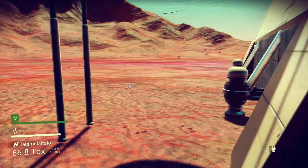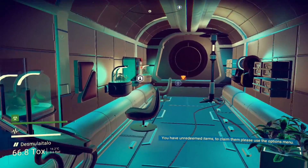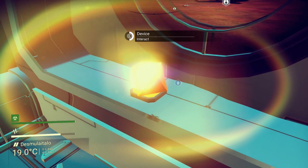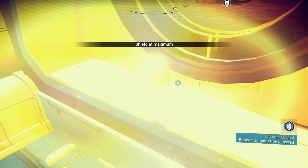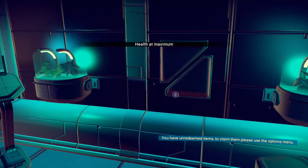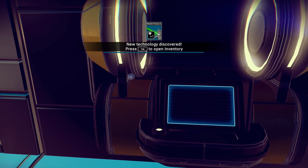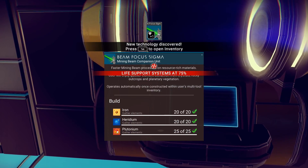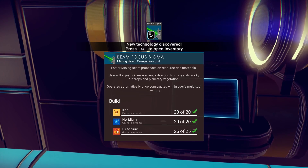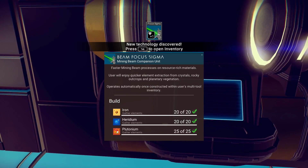One bypass chip required — we don't have one of those. There's something — I don't know how to get in this building. Maybe it's in the back somehow. What is this? Oh, it's a device — shield at maximum, shield recharge. First aid, interact — health at maximum. Analyze multi-tool — new technology discovered: Beam Focus Sigma. Faster mining beam processes on resource-rich materials; users will enjoy quicker element extraction from crystals, rocky outcrops, and planetary vegetation.